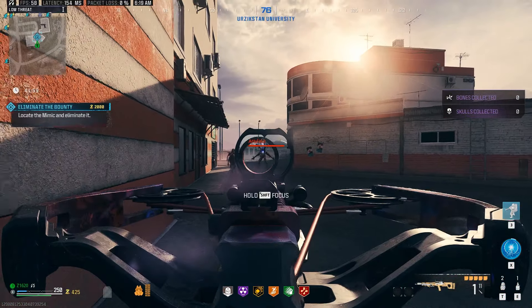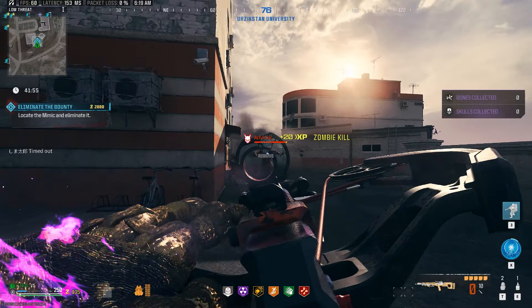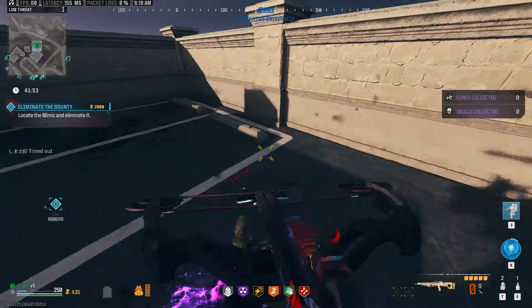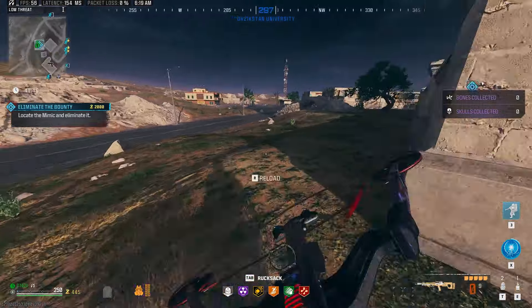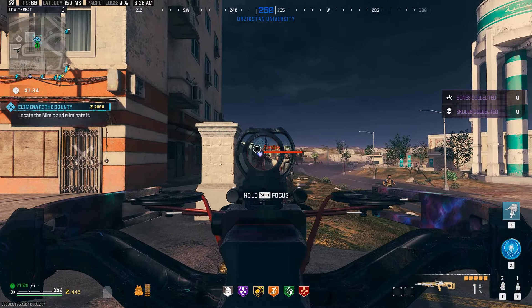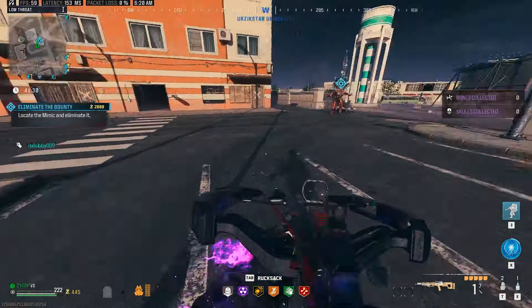I wanted to show you guys just how strong and how much fun it is to use this crossbow with explosive tip arrows. I highly recommend you put on PHD Flopper — there's a lot of explosions and you will blow yourself up if you don't have it. You can see here when you get critical hits with the crossbow: no rarity, only my perks, no ammo mods, and no pack-a-punch.